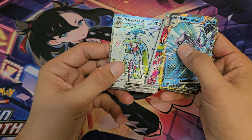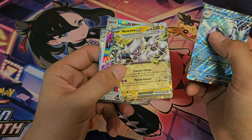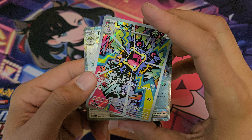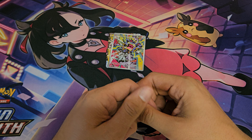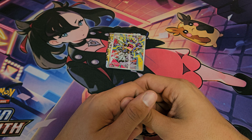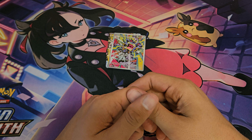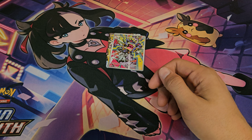So the pulls today — we got the Serena EX, Loudred, the Mewtwo EX, and the Golisopod EX. Definitely really like this Loudred here. Like I said, I'm doing a giveaway at 500 subscribers — gonna pick something up, open it on the channel, and have a sealed one to send out and give away. I post videos every Saturday and gonna start doing daily shorts here again. But as always everyone, thank you for watching.